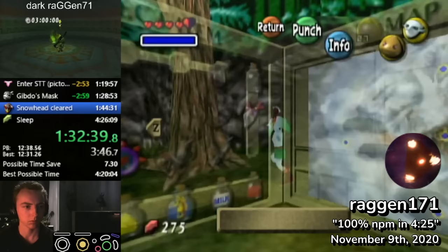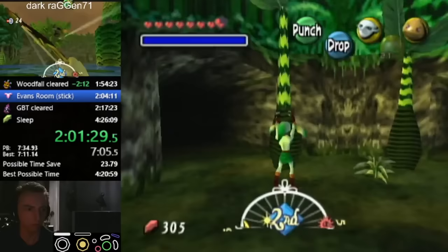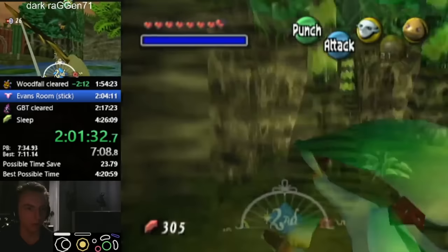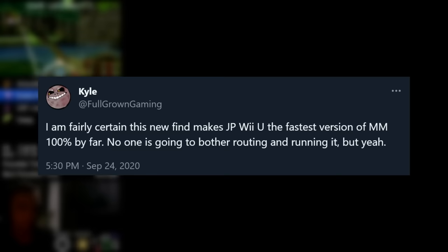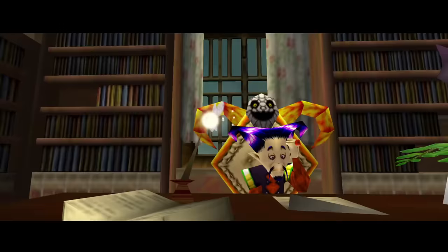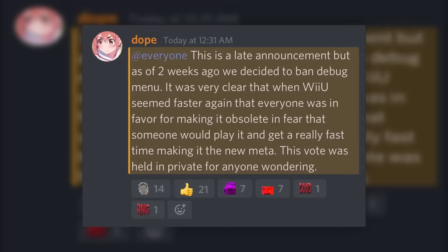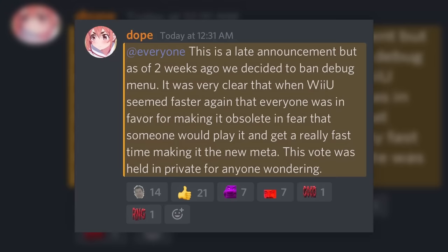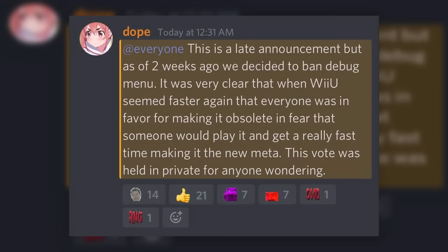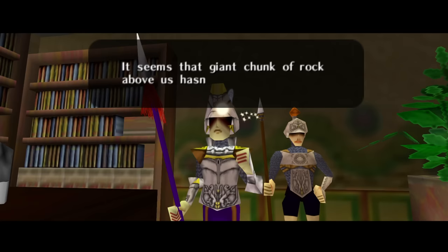These fears resurfaced in September 2020, when a new application of SRM allowed runners to wrong warp anywhere in the game by manipulating where grottos would take you when entered. Many runners speculated that these wrong warps combined with text overflow debug menu would make Wii U the fastest version for 100%. To ensure their worst fears weren't realized, in October 2020 a private vote was held between select members of the Majora's Mask community by the moderation team on whether to continue allowing the debug menu in speedruns. Two weeks later, it was announced that the debug menu was officially banned from the leaderboard, just so no one could set a precedent by getting a world record on Wii U.